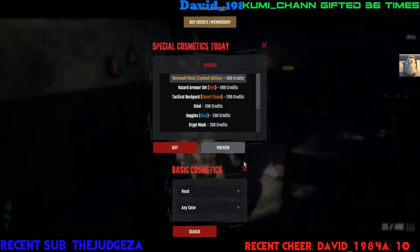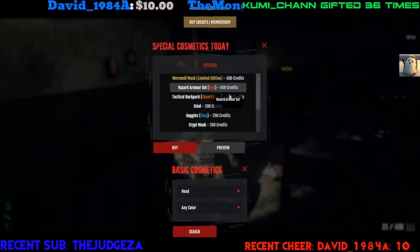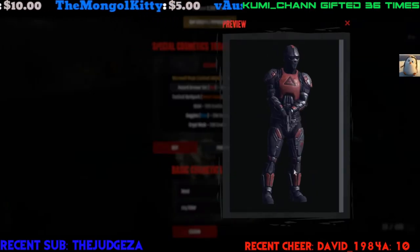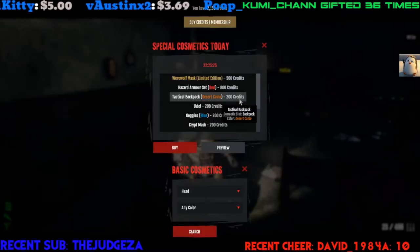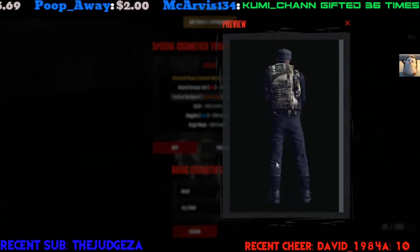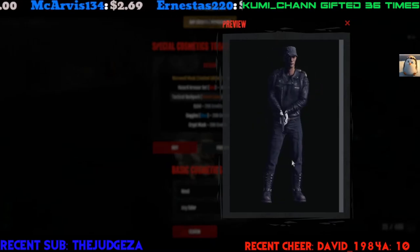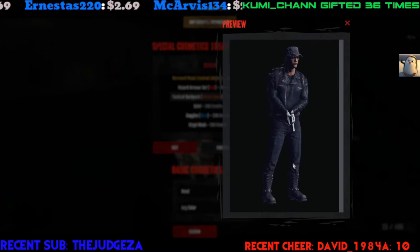Of course we all know the wonderful wolf mask. We got the red ranger again — red ranger in the house. Oh man, here we go again with the desert camo backpack. So we had one day of a different kind of backpack, the leather Last of Us backpack, now we're back to the camo. I believe there's only four backpacks that are cosmetics.